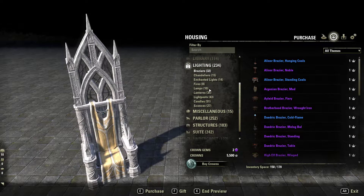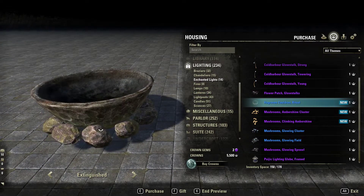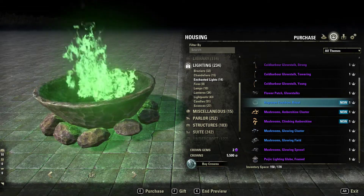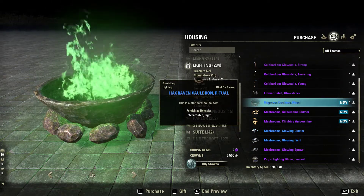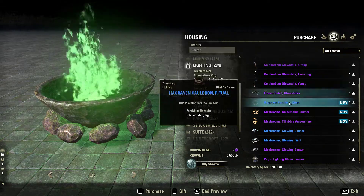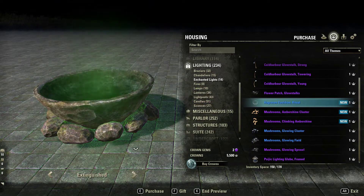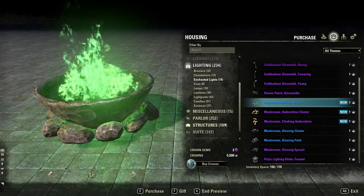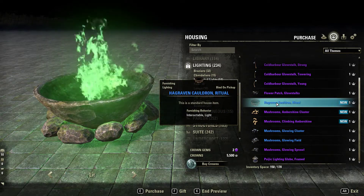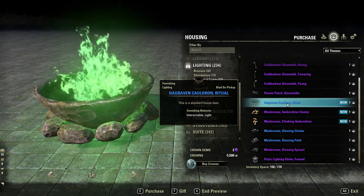We also have, in here under Enchanted Lights, this item. It isn't necessarily new — I have one in my house right now on live — but I didn't see it available to purchase through this menu, so I figured I'd just show it. It's kind of cool; I like that it has a green light effect and it's actually a pretty wide area of light. I don't think you can purchase it right now, but on PTS they have it available to purchase.